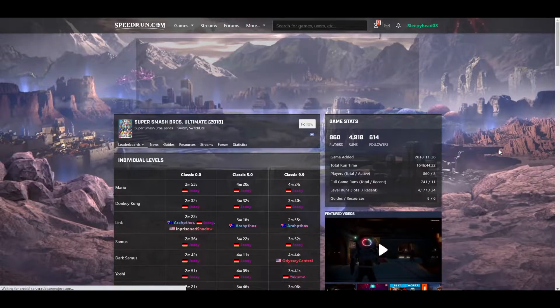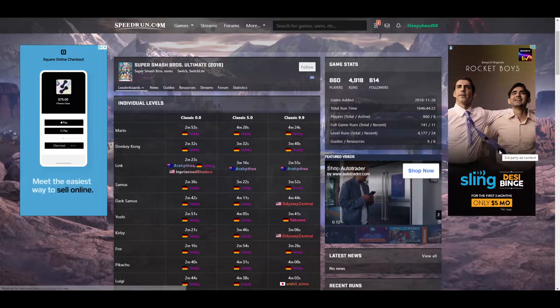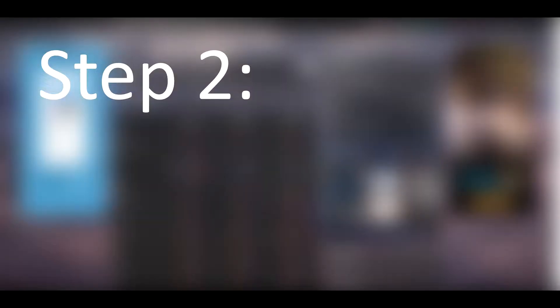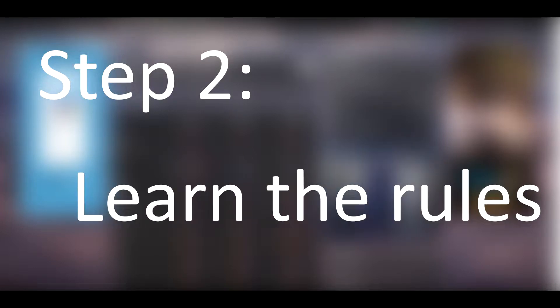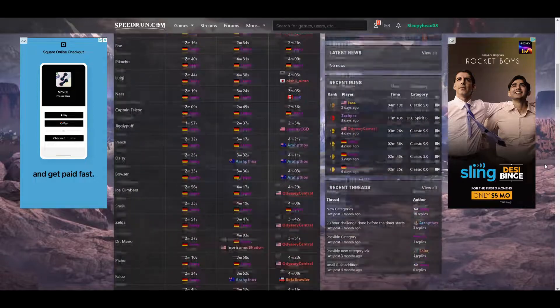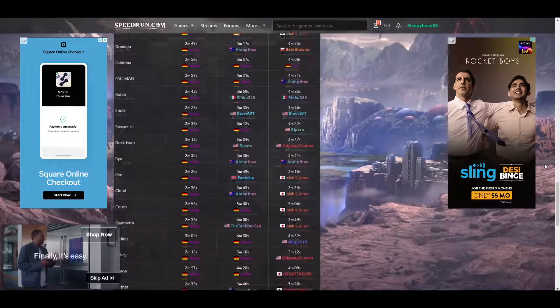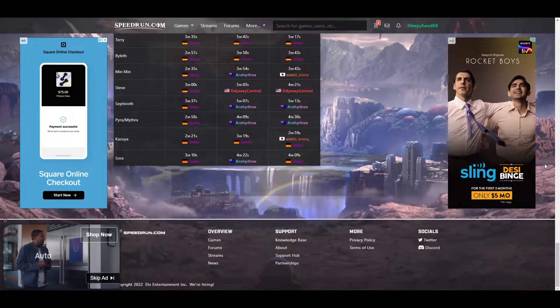Starting to speedrun a game can be daunting, especially if you haven't played the game before, or if the world record uses tricks and skips you haven't seen before. That leads us into Step 2: learn the rules. Before you get to actually running your game, if you ever want to submit your run to the leaderboards, you'll have to abide by the community rules set for your specific game. There are a few key things that every rules section will tell you.